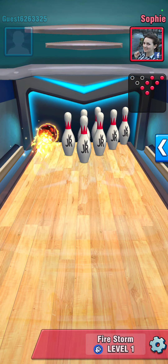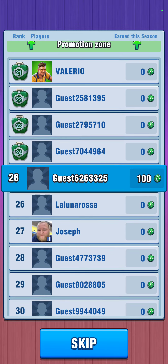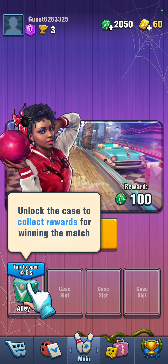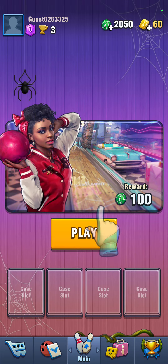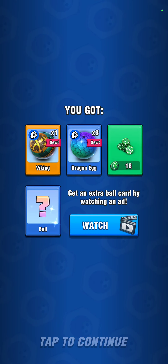They also have some trick lanes that maybe have obstacles in the way, or maybe a hill or something like that. Basically each week, whoever's in the top 10 advances to the next league. You want to gain trophies by winning, and that gets you to go to the next lane.